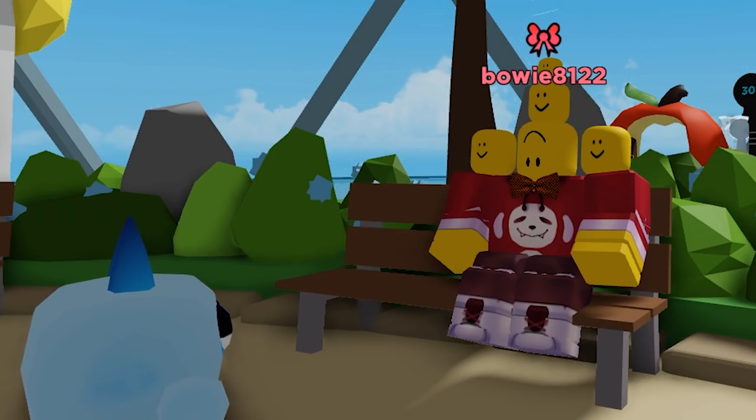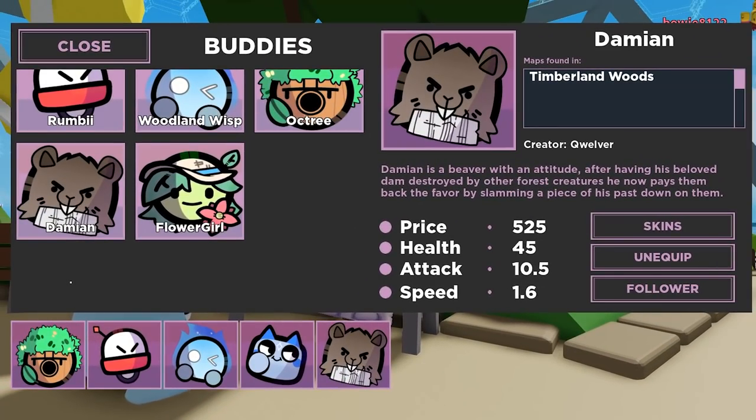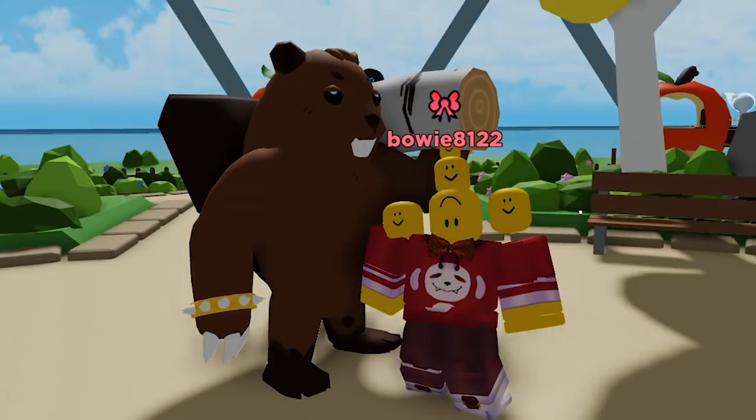First off we have a brand new buddy called Damien. Damien is a giant beaver with an attitude. After having his beloved dam destroyed by other forest creatures, he now pays them back the favor by smashing a piece of his past down on them. This is absolutely amazing as it is the first tank buddy we ever had in the game. As you can see Damien is absolutely huge and I hope you guys will love him as much as we do.